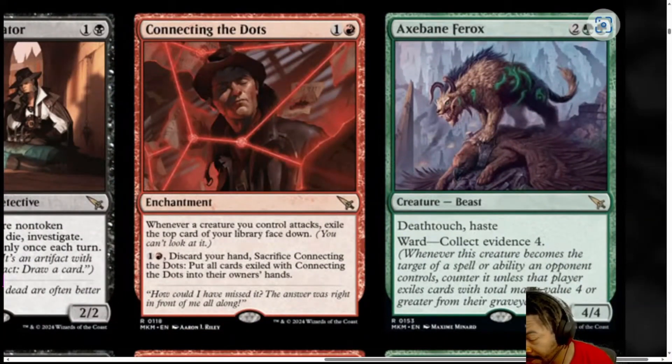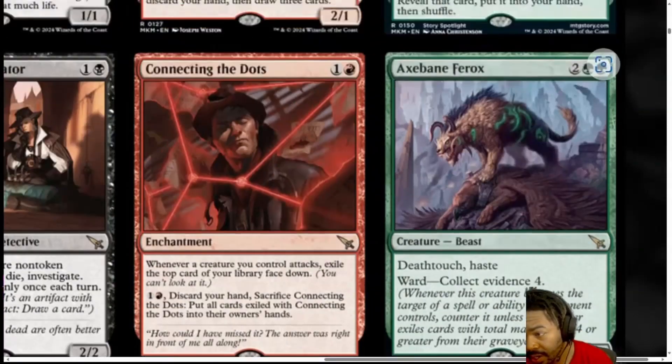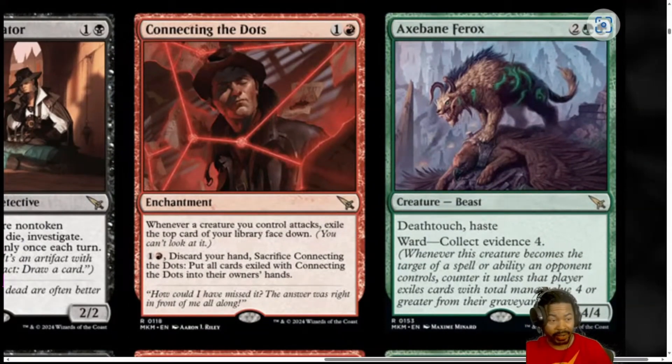Next, we have Axebane Ferox. 4 mana, 2 generic, 2 green. Beast with Death Touch, Haste. Ward — Collect Evidence 4, so if they want to target it, they have to Collect Evidence 4 from their yard. And it's a 4-4. I'm giving this a 4. And it's not even Legendary. Give them all to me — give me 4 of these guys. If you give me 4 of these in draft, how do I lose? They have to board wipe me. That's the only way. Death Touch, Haste. The only thing they're missing is some kind of evasion. You give something like this first strike, you're blowing people out of the water. You throw Trample into the mix — oh my god, that hurts. I'm going to give this a 4. I think this is an all-around solid card. Every time you see it, unless there's a really good removal spell in the pack, this is what you're going to want to go for.